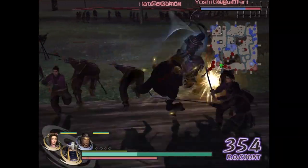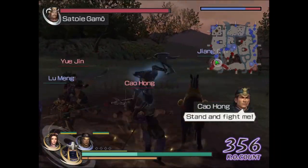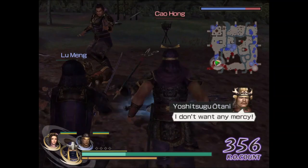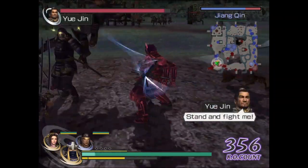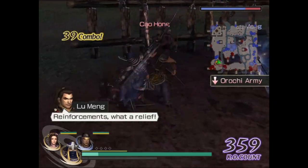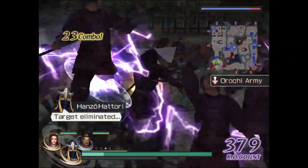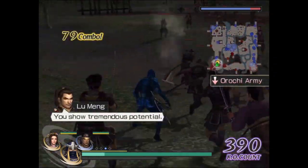Let me defeat this officer here first, then I'll go back. Not that hard. Game voice lines: 'Target eliminated. You show tremendous potential. I won't be denied next time.'